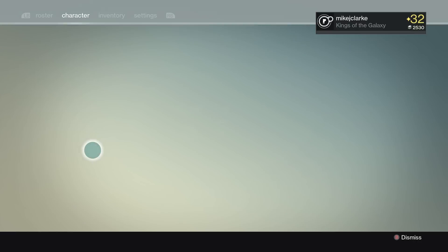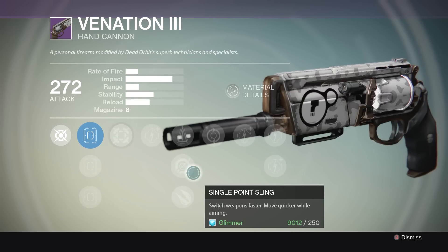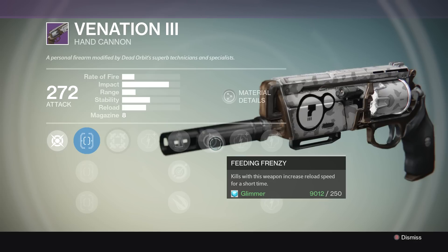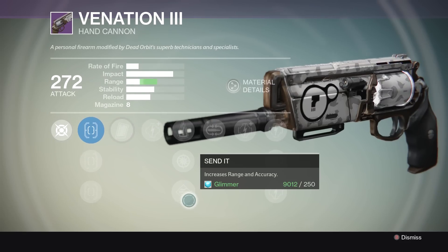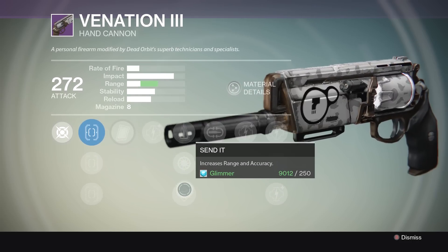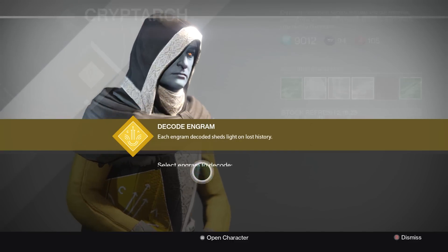I've already got a Venation 3 the other day. Let's see what this one has this time. So we've got Hipfire, Perfect Balance, Single Point Sling, Explosive Rounds and Feeding Frenzy. That's actually not too bad — it's a damn sight better than the one that I got the other day. What was this one again? Clown Cartridge, Perfect Balance, Snapshot, Send It and Mulligan. Actually, that is better than I remember. They're probably about equal, to be fair. I'll have a proper look into those at another time.